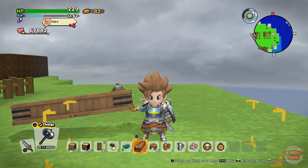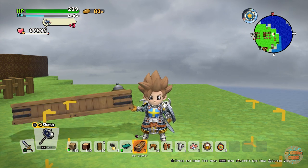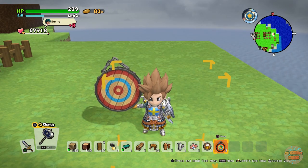Then you need a card table set, which is a table, two chairs, and a lot of playing cards. And a darty party — which sounds amazing — which is three dartboards up on the wall next to each other.